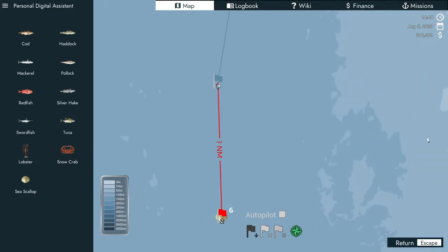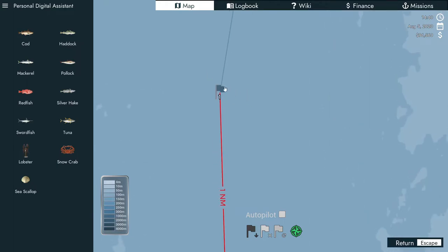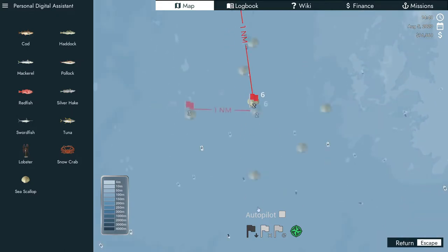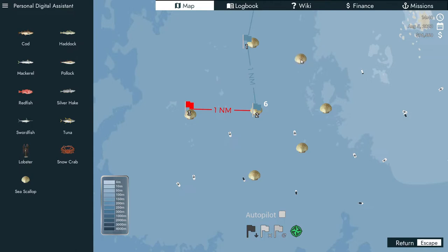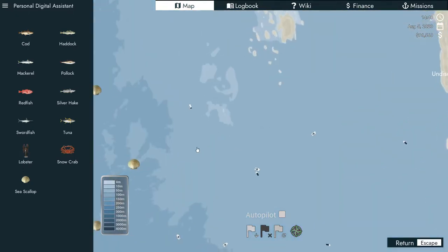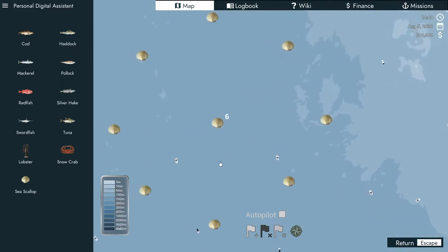Let's go down to our sea scallop habitat and get a rough idea of the borders of this thing. As far as I can tell in this game, habitats extend out about 1 nautical mile from the center. I like to map it out before I go in — it helps me better decide what kind of route I'm going to run, where I'm going to lay my deep lines and long lines, and still make sure I'm staying within the habitat. I call them little honey pots. These sea scallop habitats are little honey pots. They start with like every fish, and they don't replenish the way a habitat does — you can fish them down relatively quickly.